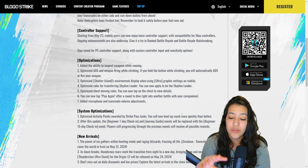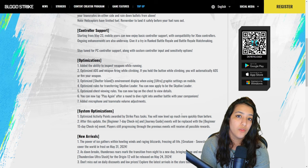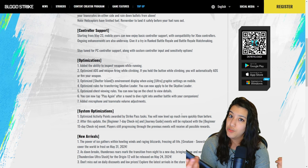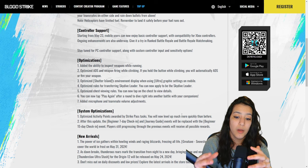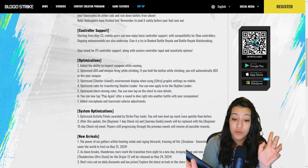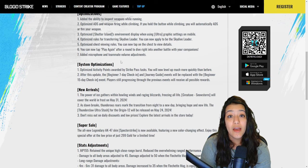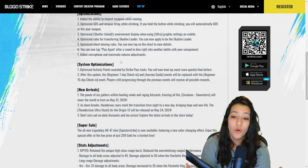Optimized rules for transferring skydive leader — you can now apply to be the skydive leader. Optimized chest viewing rules — you can now tap on a chest to view details. You can now tap play again after a round to dive right into another battle with your companions, so if you played with randoms and you liked them you can just press play again and get teamed up together. We have also added microphone and teammate volume adjustments, which was very much necessary.